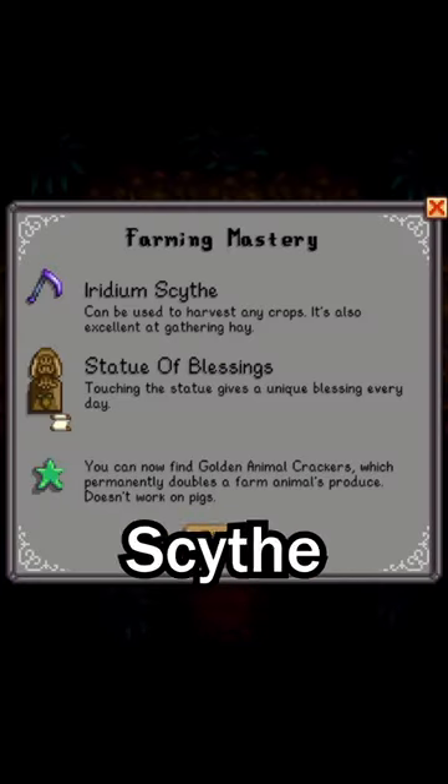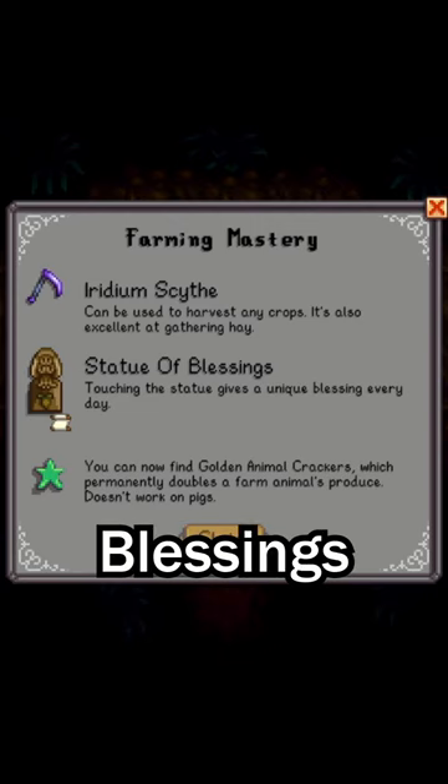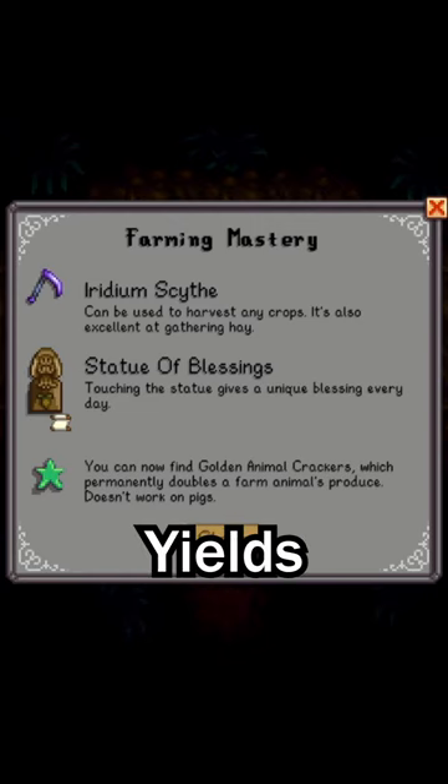For farming, you can gain a scythe that can harvest crops, a statue that gives unique blessings, and the ability to double animal yields.